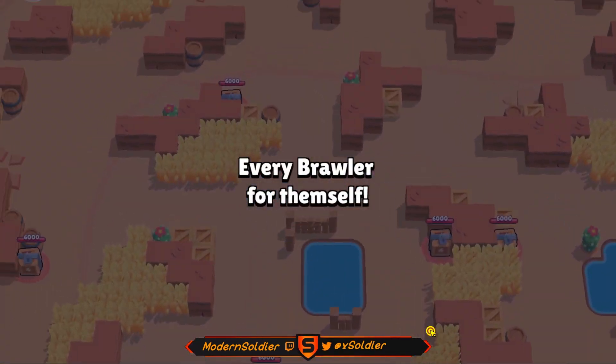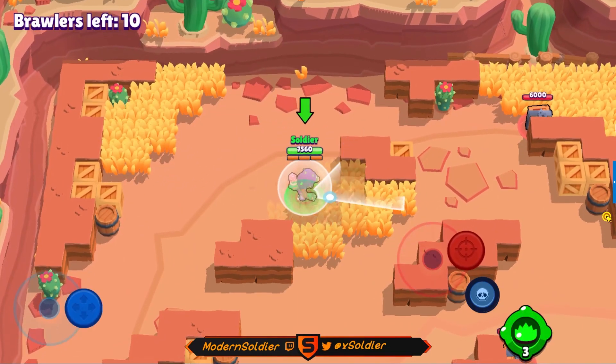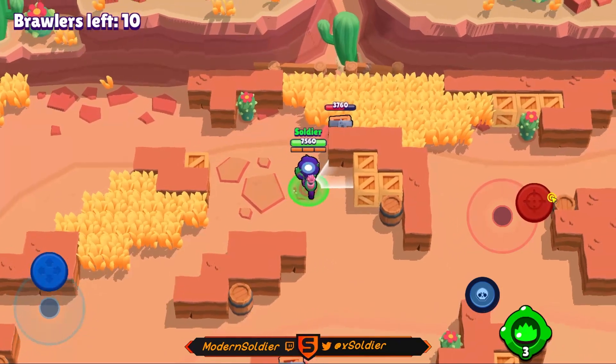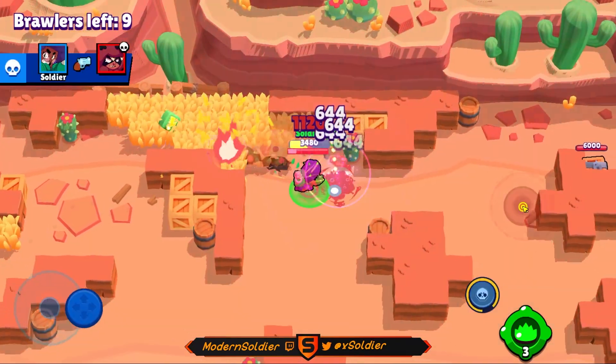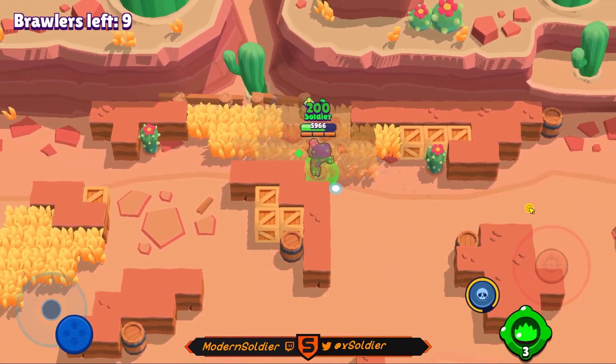We are spawning in the top left corner of the map, and unfortunately we got the corner spawn with that Nita over there. If we had gotten the spawn where the Nita was, we'd be able to bait with the box — it'd be a pretty easy kill. But we still managed to secure the kill on that Nita pretty easily, doing a very good job overall.